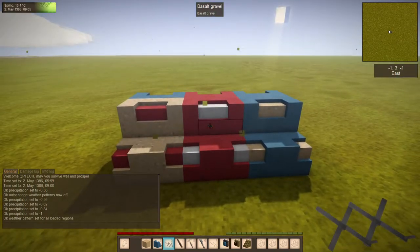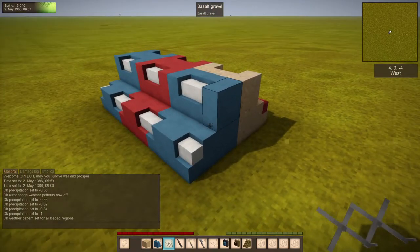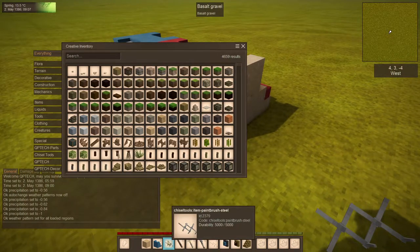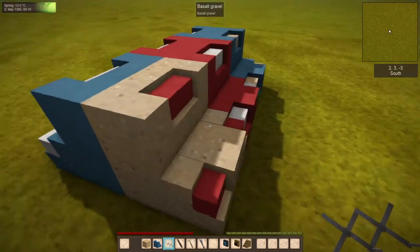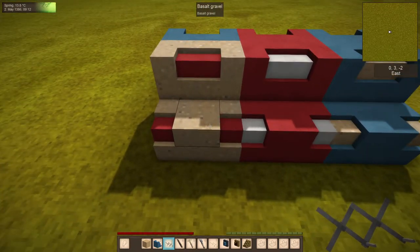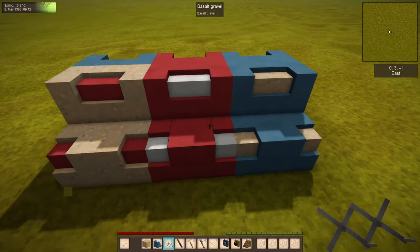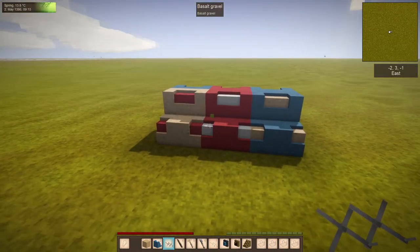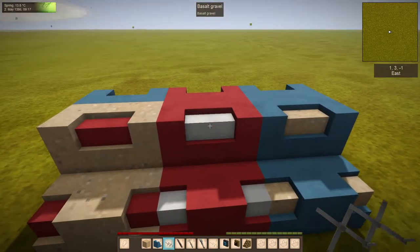Hey everyone, it's Quentin and this is another Chisel Tool development update. I have in my hand what looks like the pantograph, but this is actually the paintbrush. What the paintbrush is going to do is change colors. I know I showed a little pantograph thing for swapping colors, but this will be a more survival-friendly one and allow a few tricks.